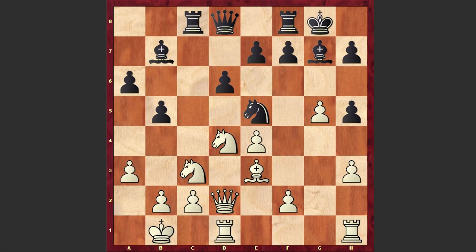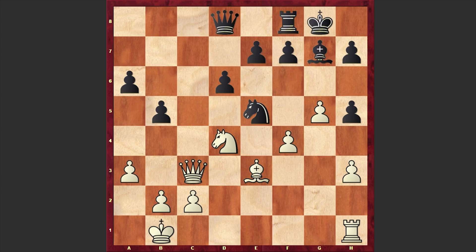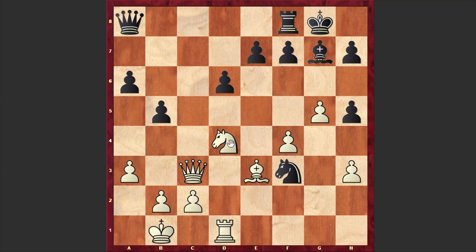Here we have chaos — Black castles queenside and Rc8. Kb1, and a standard exchange sacrifice in the Dragon variation: Rxc3, removing the defender. Already the pawn on e4 is becoming a target. Qxc3 was played, and we have Bxe4. F3 — not the best continuation according to the engine; the best move is f4.